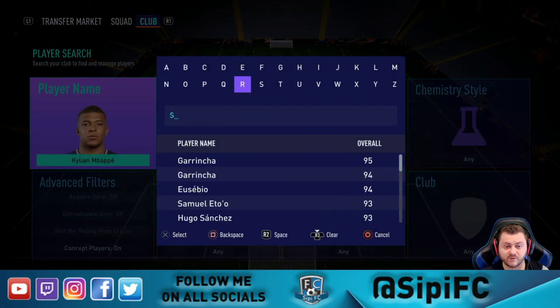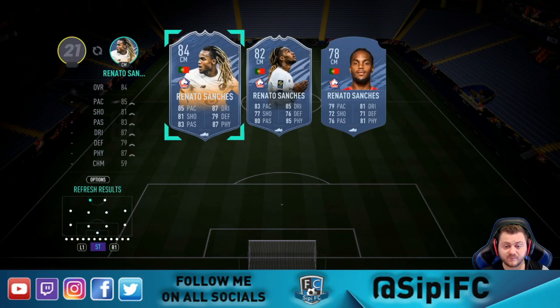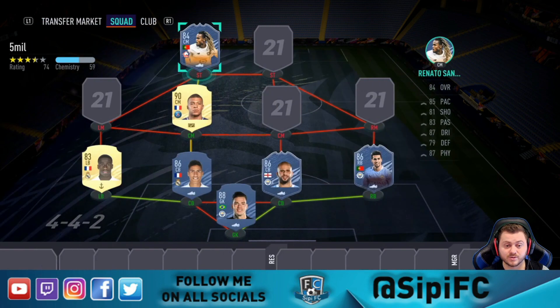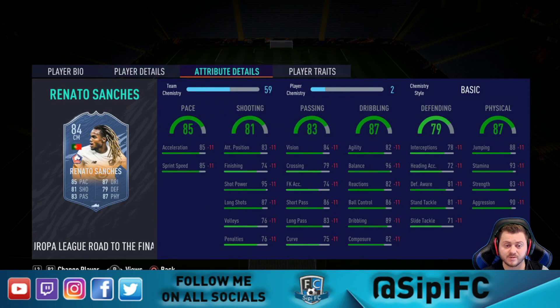Up front is another player who will be switching in-game, and it's going to be Renato Sanchez — his Road to the Final card. If you don't have enough coins you can just get the 82 inform, but if you're good on coins then go and get the Road to the Final card. This is still one of the best center mids or CDMs going around. Don't worry about the negatives in the stats — that will be fixed once you get the right position modifiers. His base stats are really really good: great defending stats, great physical stats, and the short passing is really good as well.